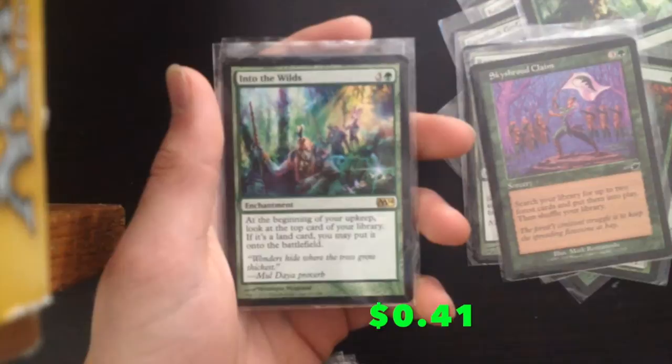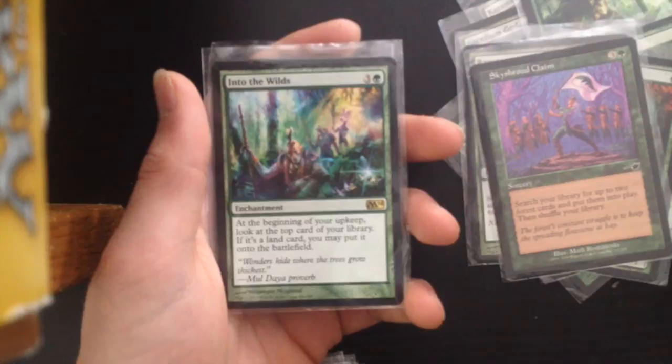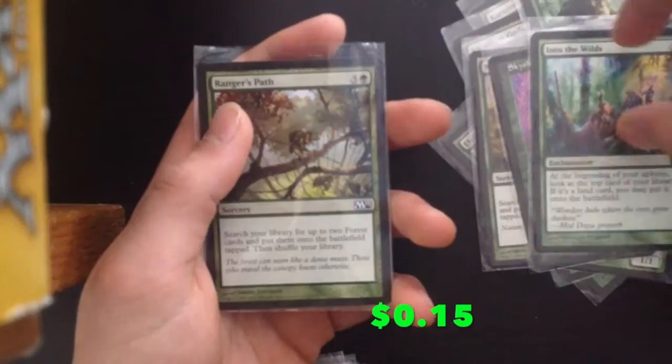Into the Wilds — a good card that not only gets you more cards than usual but if your top card is a land you may put it on the battlefield. Very powerful. Finally, Ranger's Path — not as good as Skyshroud Claim but still very useful.